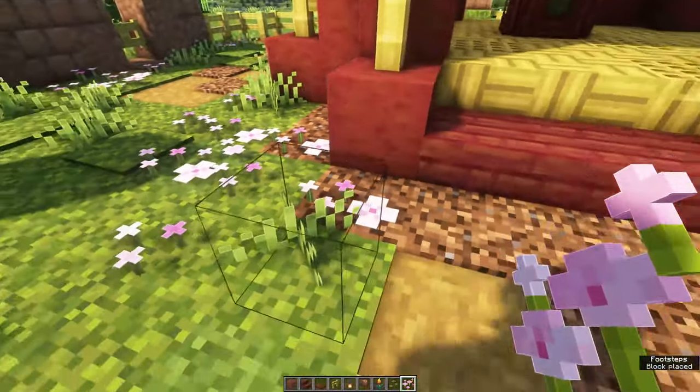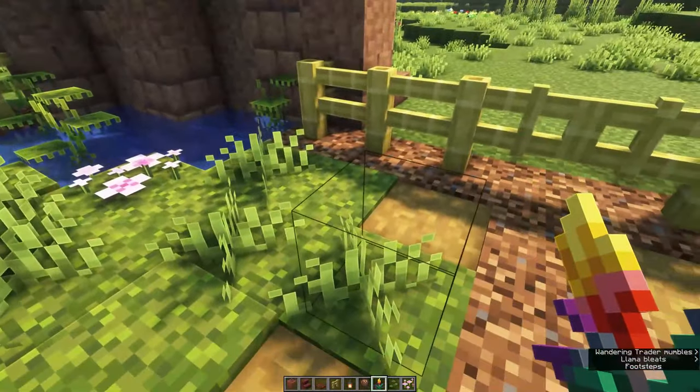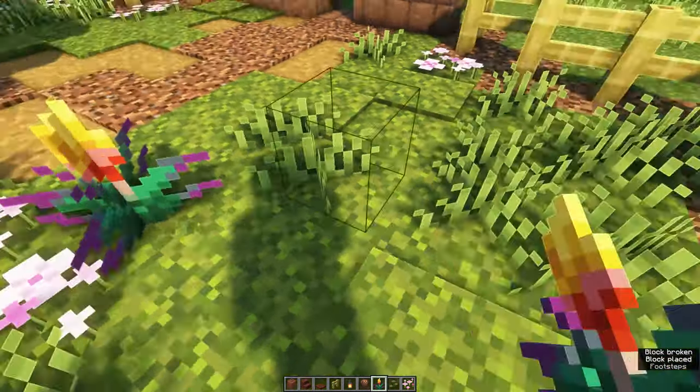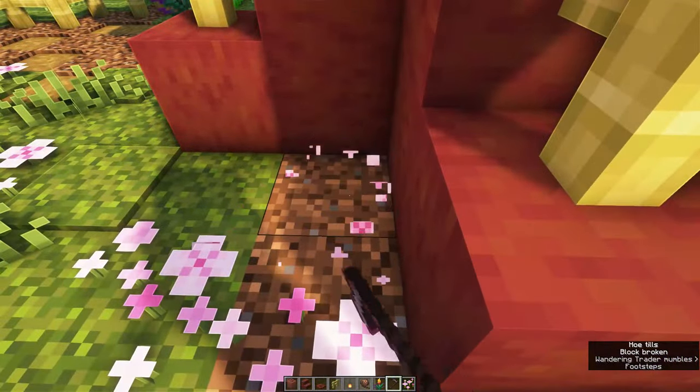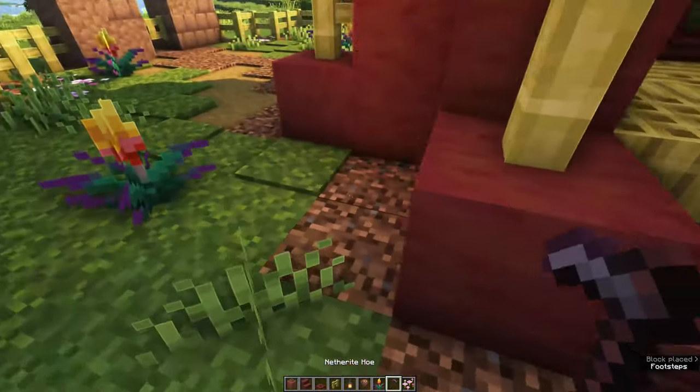If you have some torch flowers already or other flowers, you can place these around the sanctuary as well. I also like to place some pitcher pots, but make sure you don't place those next to the fences because your sniffers will be able to go over the fence that way.